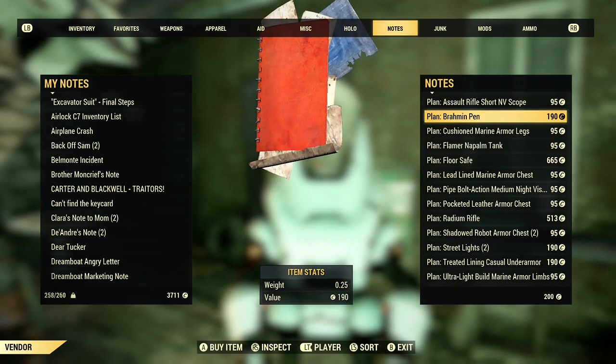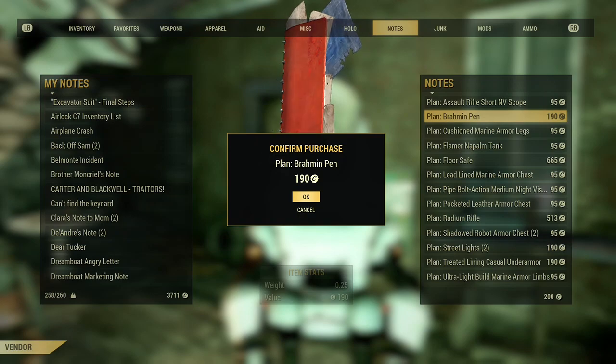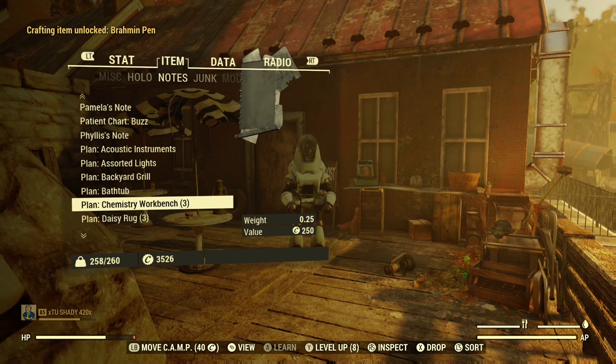So there it is under Notes. It cost me 190 because I do have a little bit built into charisma and I have the Hard Bargain perk maxed all the way out. So if you don't, more than likely the plan is gonna cost you 220. Go ahead and learn that and then let's go build this thing.